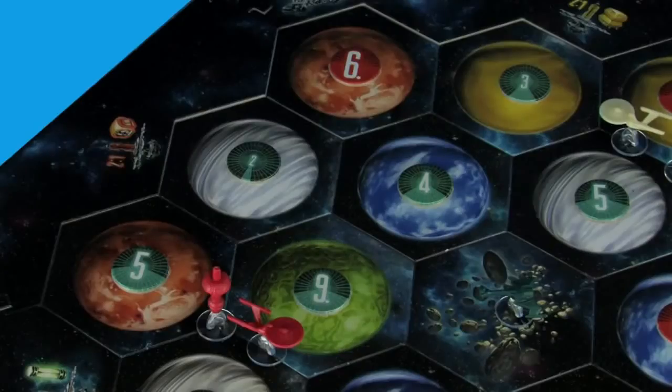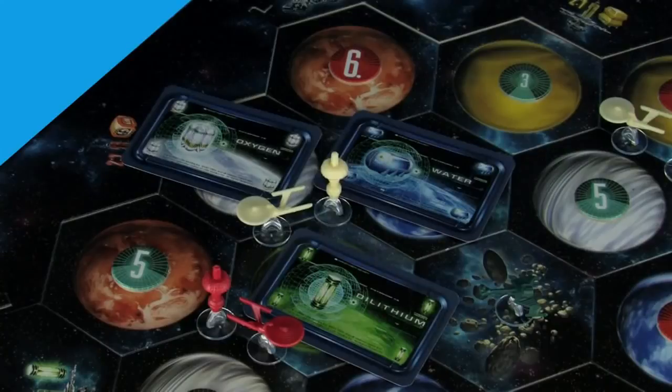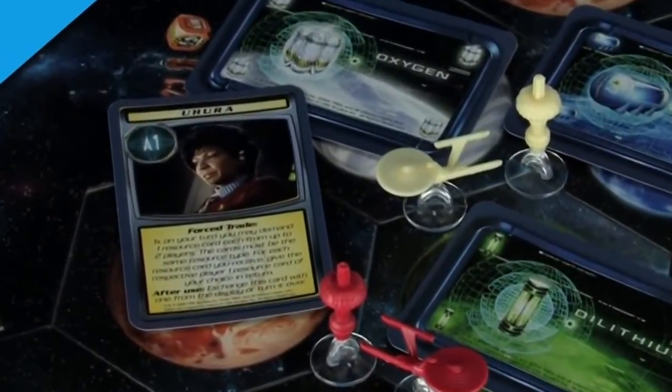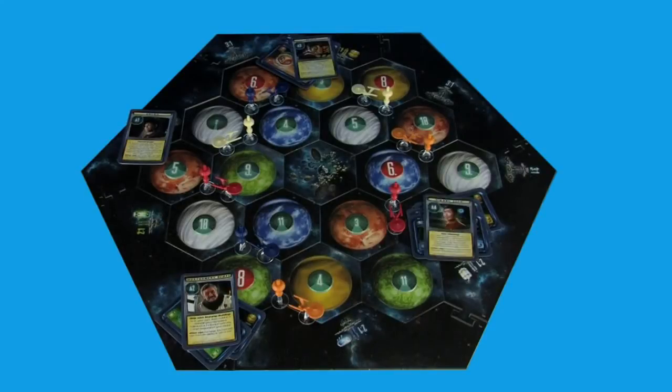Then reverse order — the player who just placed gets to immediately place their second outpost and ship. When you place your second outpost, you receive one free resource from each neighboring planet. You also get one of the support cards. The first player to get a support card takes it based on their starting position, so they would take the A1 card, which is Uhura. Going counterclockwise this time, each player places their second outpost and ship and takes their free resource cards. Each player also takes a support card in that order — you always hand out Scotty second, Spock third, and Sulu fourth. Place the remaining support cards near the board and give the dice to the first player.